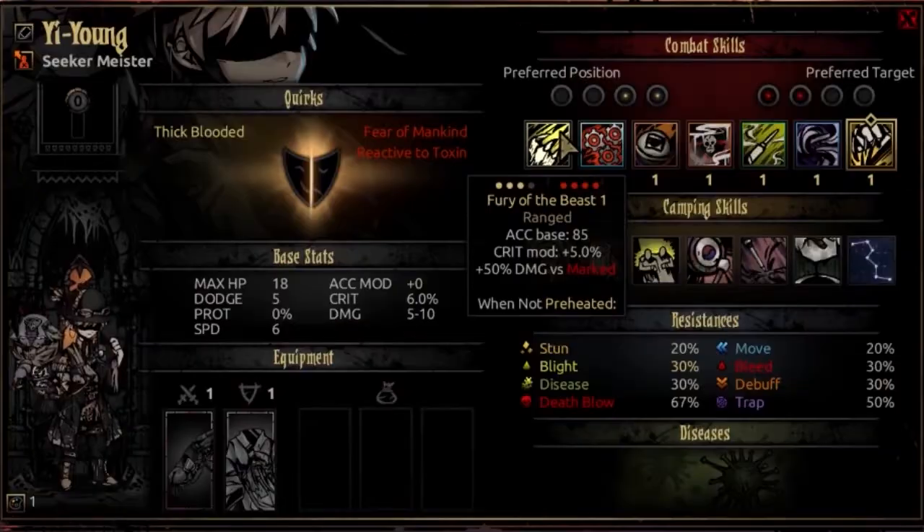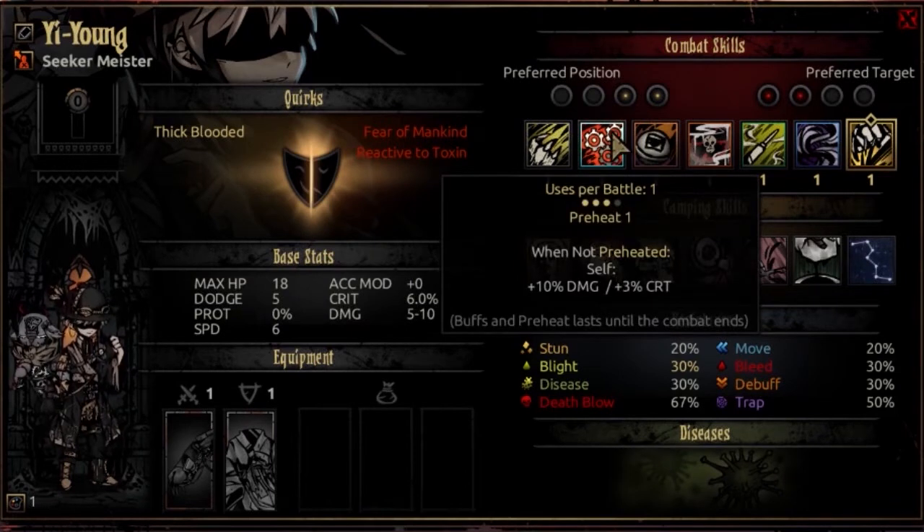The second ability is Preheat. This is usable once per battle from rank 2, 3, or 4, and will change his mode. His beginning mode is called Gear First — basically a car reference. This will switch him to preheated mode, or back if you're already in it. Switching into preheated mode gives him a buff of plus 10% damage and plus 3% crit that lasts until combat ends. It changes how some abilities interact but does not shift which moves are accessible.